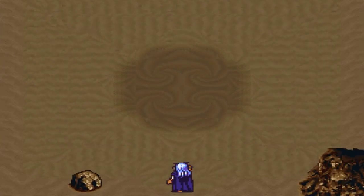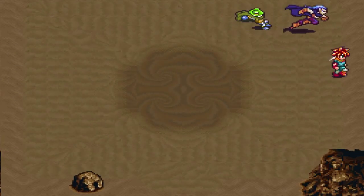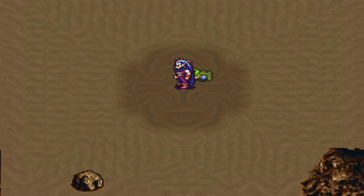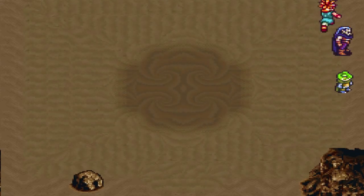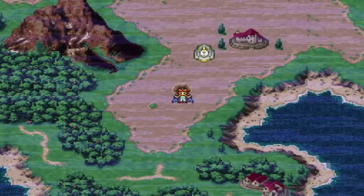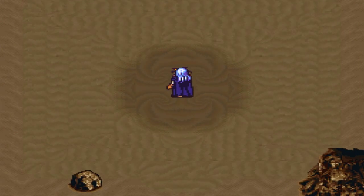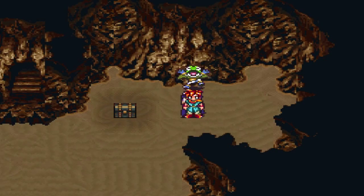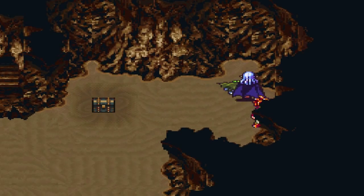So obviously what we need to do now is head to this weird-looking portal in the ground, which is the sunken desert. We'll save the game and head inside to see what we've got. This is quicksand and it's pulling me towards the center. There's not much else we can do so let's go to the center. It was weird - you had to kind of activate it. Alright, so here we are in a new dungeon with quicksand all over the place.